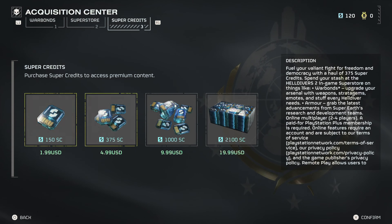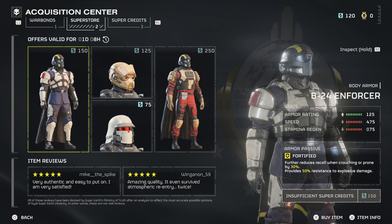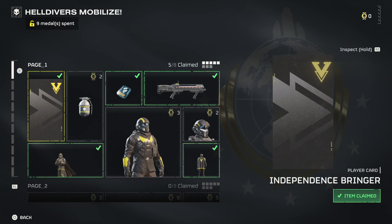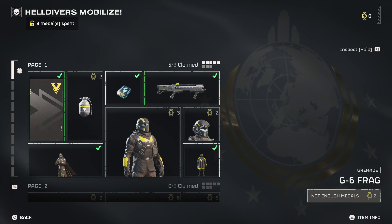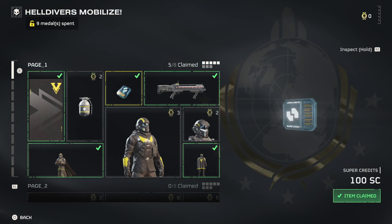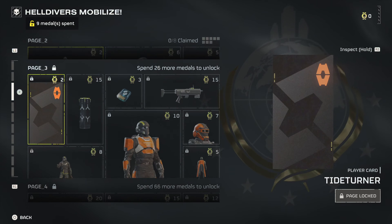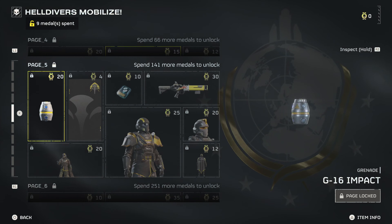So at the end of the day, you can use real money to purchase items that have an effect on gameplay. But I have to say that while super credit acquisitions are a little slow, the game does not feel like it's in a pay-to-win situation. The standard war bond has more than enough items in it, and the premium war bond features remixed versions of weapons and some armor with different perks. But you aren't purchasing those items with super credits — you still have to play the game to earn medals to purchase those items.